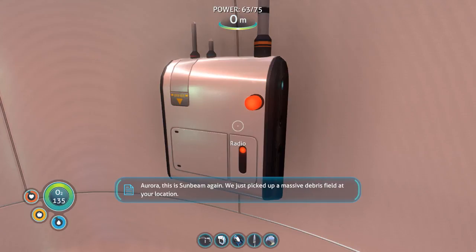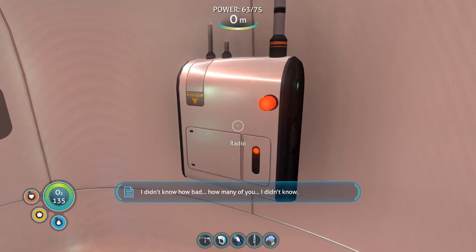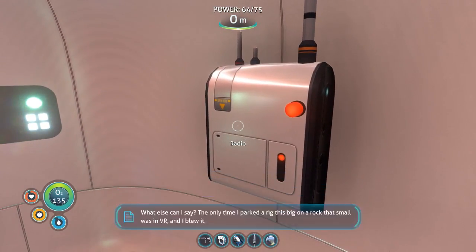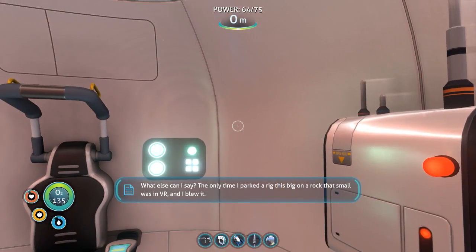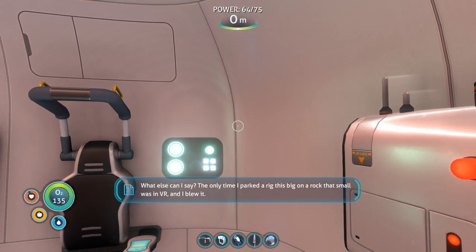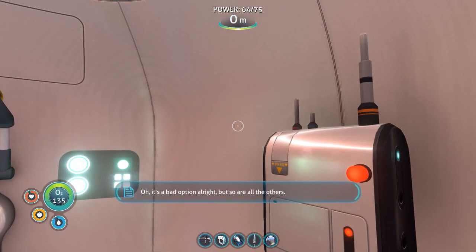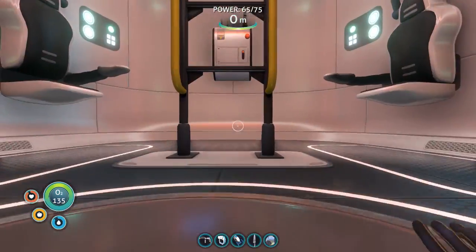Aurora, this is Sunbeam again. We just picked up a massive debris field at your location. We are now en route to your location — we are going to bring you home. Sunbeam out. That's another one. The only time I parked a rig this big on a rock that small was in VR and I blew it. It's a bad option, right? But so are all the others. Sounds interesting. Anyway, let's go check it out.